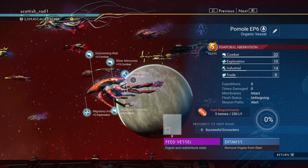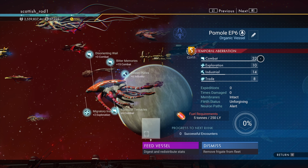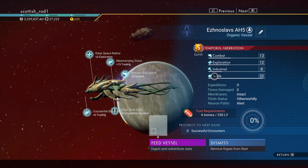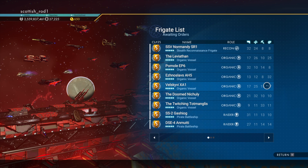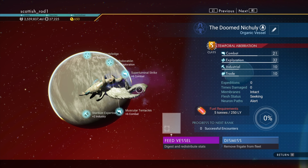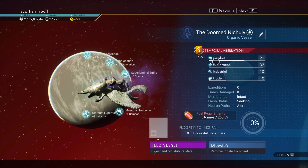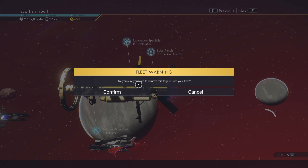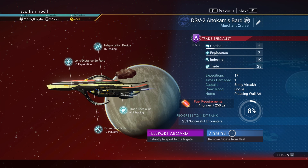Time to get some top tier S-class living frigates for your freighter in No Man's Sky. You will need some anomaly detectors and a dream aerial. If you don't have a dream aerial you'll get it from sending out the freighter missions. Then you can follow this guide to get the best trade, exploration, industrial, and combat living frigates.